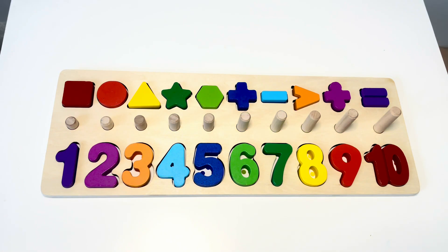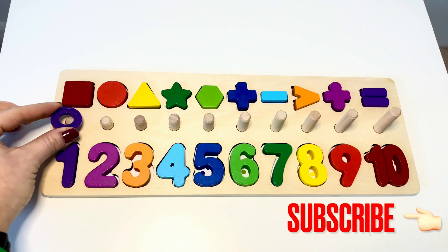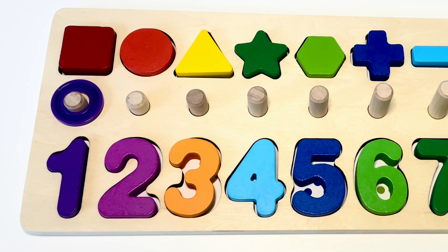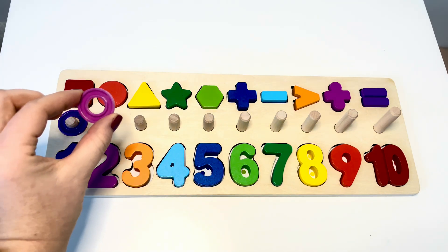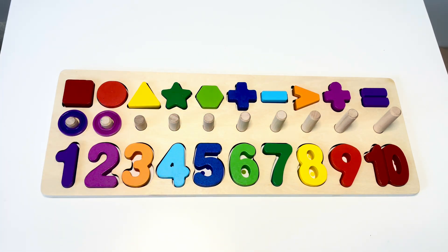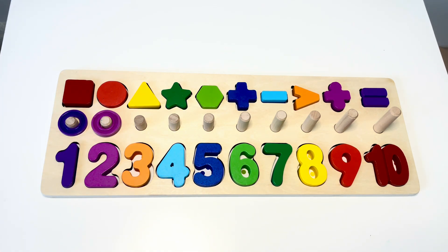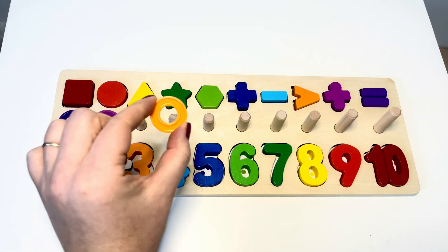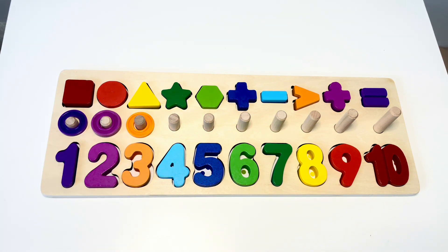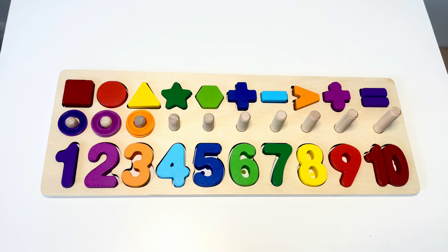Let's count rings. Violet — one ring. Purple — one, two — two rings. Orange — one, two, three — three rings.